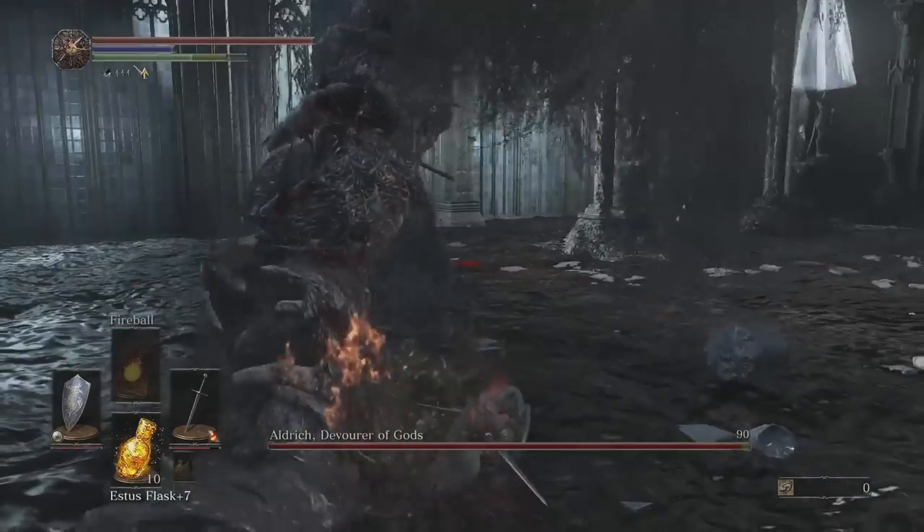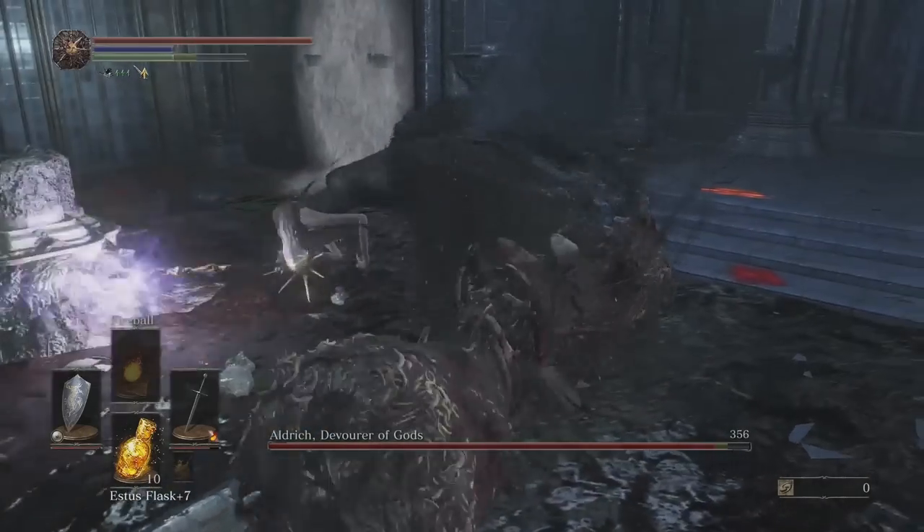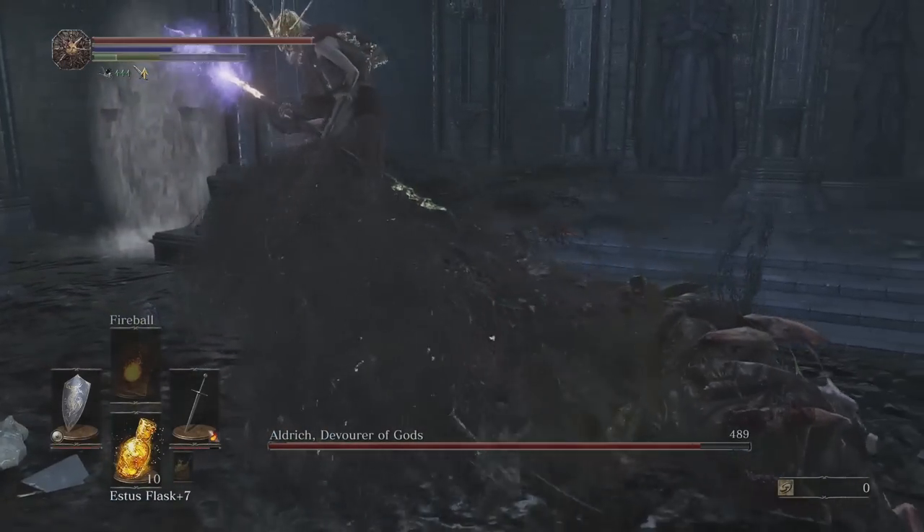When you get up to him, he will try to hit you with a melee attack or two. Roll through it, get behind him, and exhaust your stamina attacking his tail.